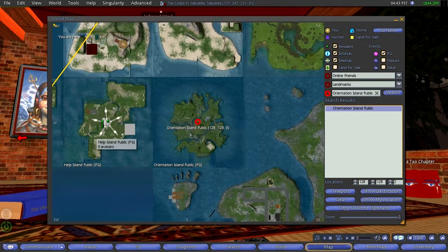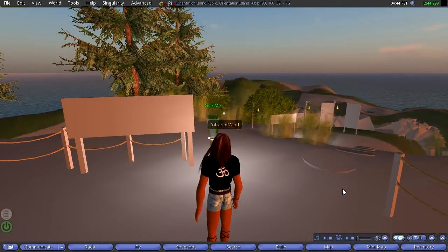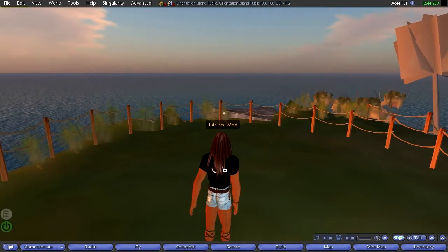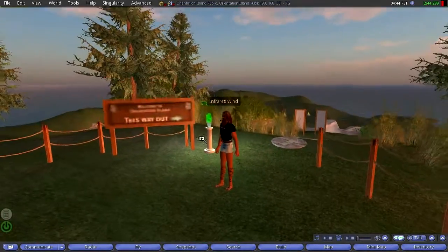The green dots indicate that there are people there, and we can see on Orientation Island right now there is nobody. So now I'm going to click on Teleport, and we'll go there. We are now at the main landing spot of Orientation Island.